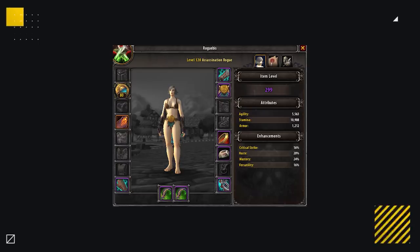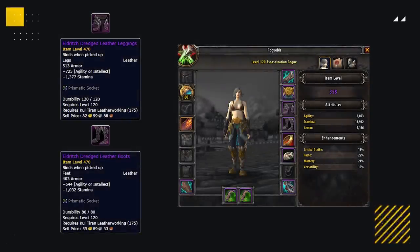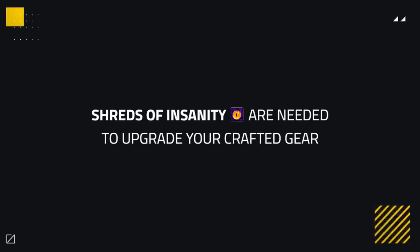Remember you can also pick up any side grades along the way to speed up the process. Every class also has access to two crafted pieces of gear — leather gets boots and legs from Leatherworking, while cloth, plate, and mail get different slots. For rogues, we're going to want to obtain the 'Of the Aurora' legs and boots, which have versatility and haste, are 470 item level, and come with a socket baseline — so they are best in slot items you can get without factoring in weekly RNG. You can also pick up a secondary profession — either Engineering for the Azerite helm or Jewelcrafting for the BIS ring.